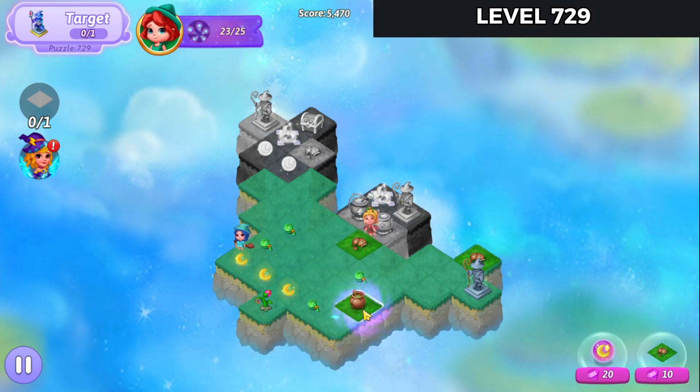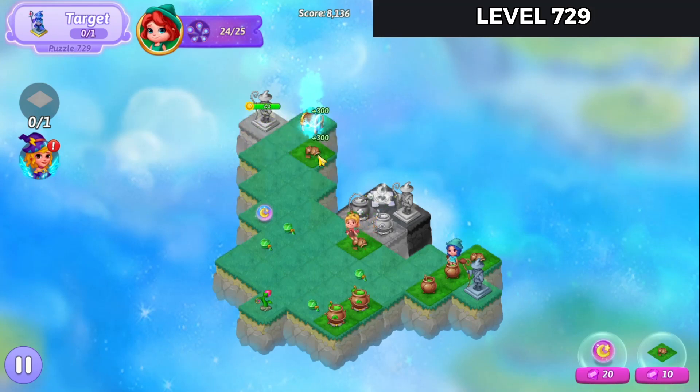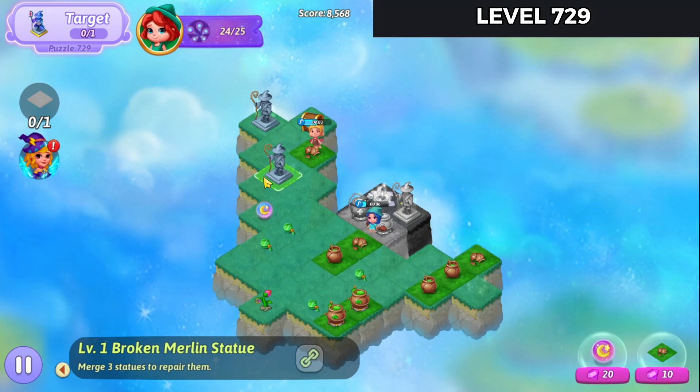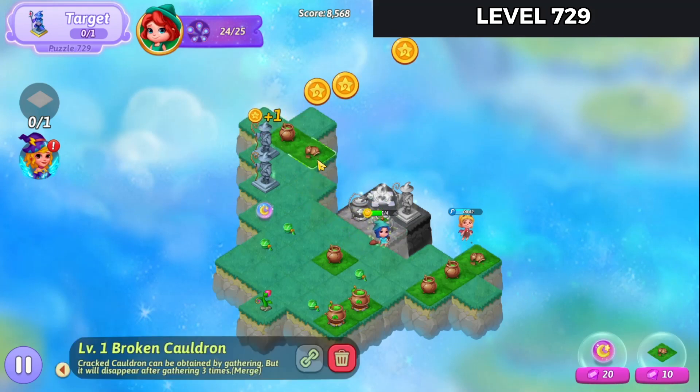Merge these cauldrons up. Merge those orbs and those orbs there on the left. Hit that extender. Harvest off of these broken cauldrons. That chest up there is just a bonus — we'll collect that stuff.